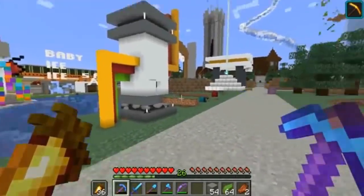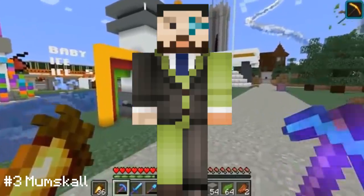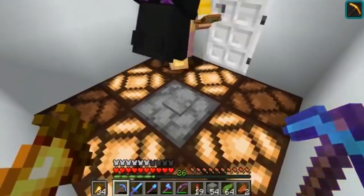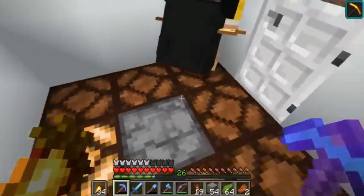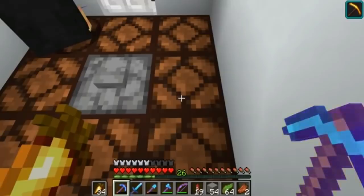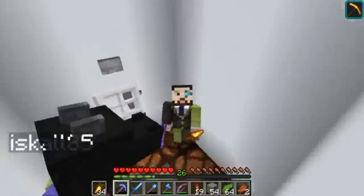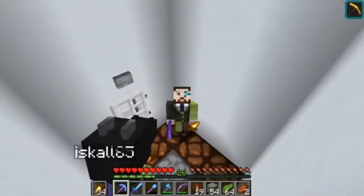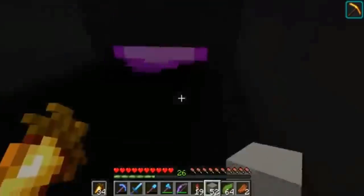Holding the number 3 spot with just one more point at 22 points overall is the Mumbo and Iskall crossover skin. This cross between Mumbo Jumbo and Iskall85's skins is horrific to say the least. Iskall's solution to the saturator problem was to make a desaturator — a machine that would press the color out of anyone that used it. But Mumbo suggested they go into the presser together, so that if one of them dies, they both die. Iskall agreed, and they both came out as a deformed and mangled combination of their combined skins.